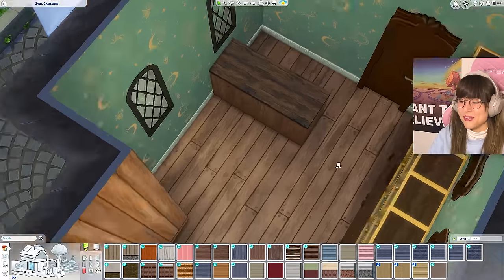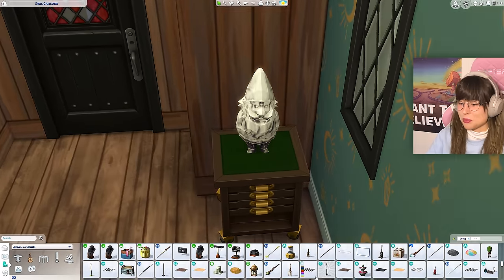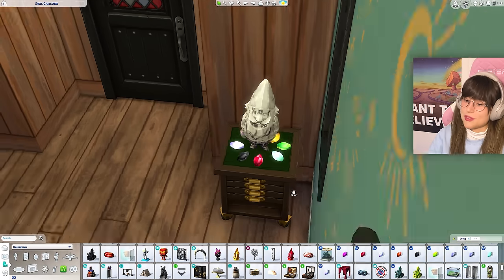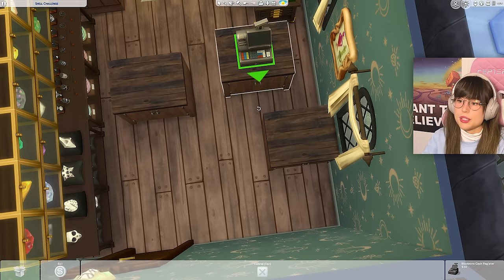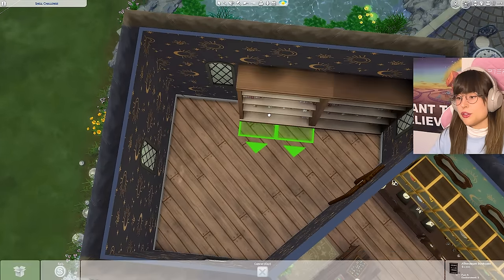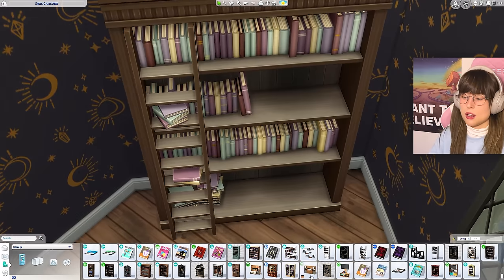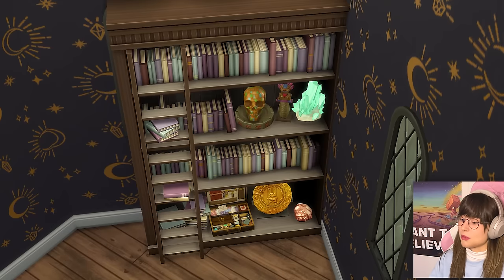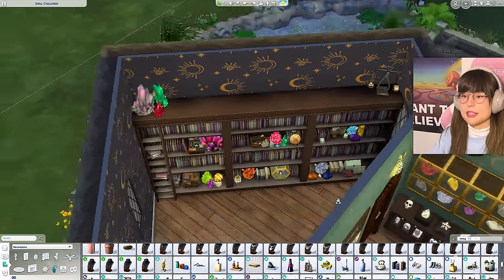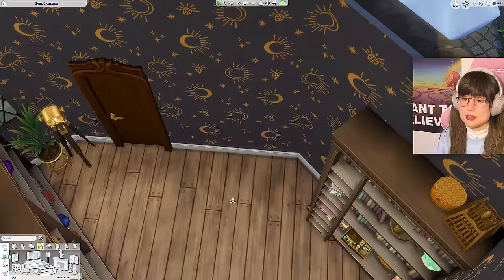In one corner there's a little crystal gnome table, with lots of refined items around him - creepy and cool. We need a register, of course. For the back: bookshelves from the Realm of Magic pack on both sides, then tons of nickety-knacks - crystals, metals, working tools. There are all the nickety-knacks on the beautiful shelves - oh my gosh, a lot of stuff!